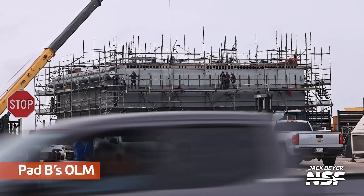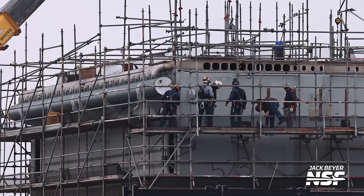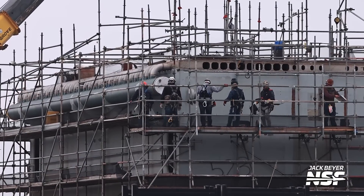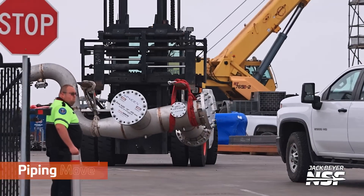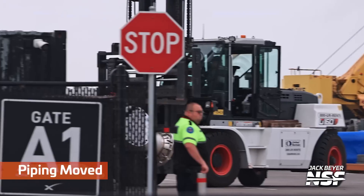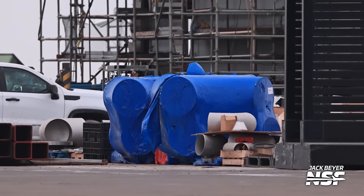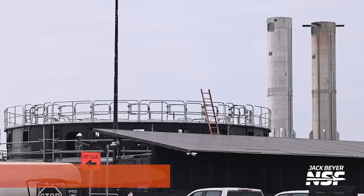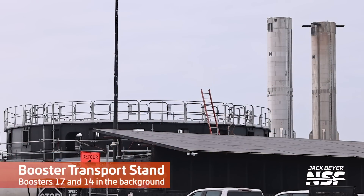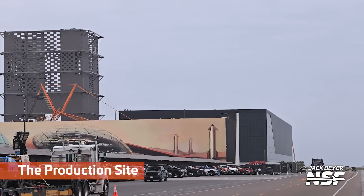There's that launch mount for Pad B — the second launch mount they've built out here. They have one they're working on over in Cape Canaveral as well. See the massive pipes there on the side, moving some pipes around with their nice fancy SpaceX blind temporary covers on the ends. The whole idea is that they're flowing massive quantities of water through that plate in an effort to deal with the energy — carry the energy away, use the energy that's coming out of the bottom of the rocket to turn liquid water into steam. That takes energy to do, and it just deals with it by putting water in the way.